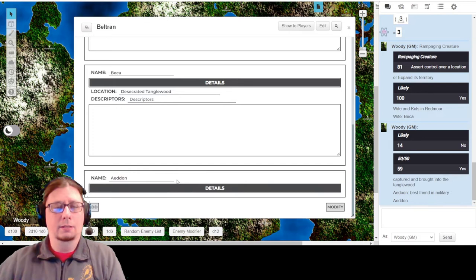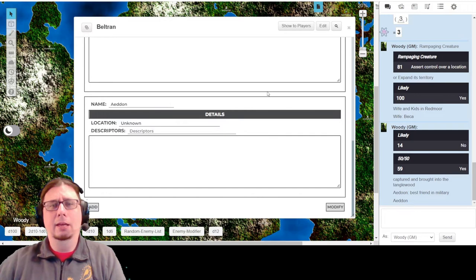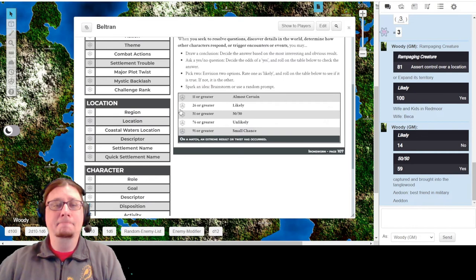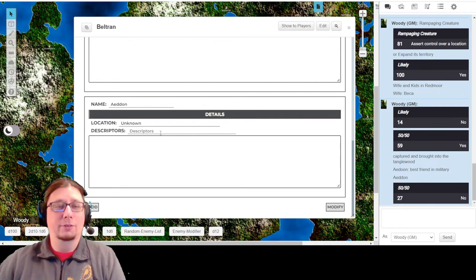Let's add in Adan's location: unknown. Actually, that's a good question - did Adan also maybe stay back and go in with him? That would be really good of a best friend. I'm going to say 50-50: did Adan stay back with him? No. Boo! Bad friend. So I'm going to say unknown. Typically, what they want you to do when it comes to bonds is you start with three and then mark a single tick per bond that you have formed at the beginning of the game. So I'll have one, two, three - not a full progress.